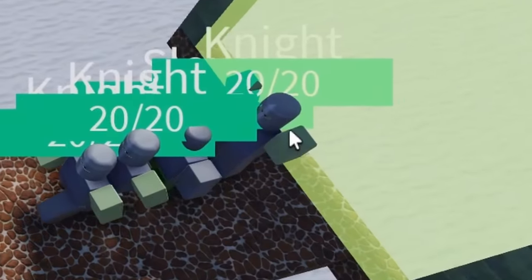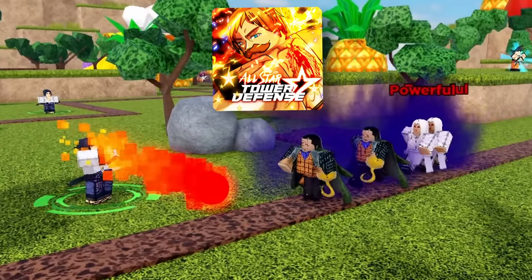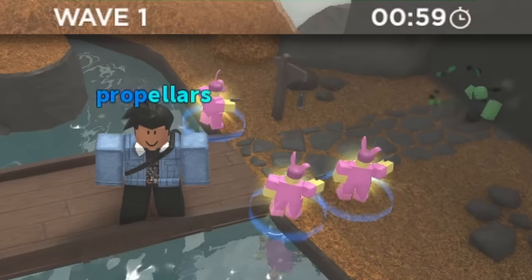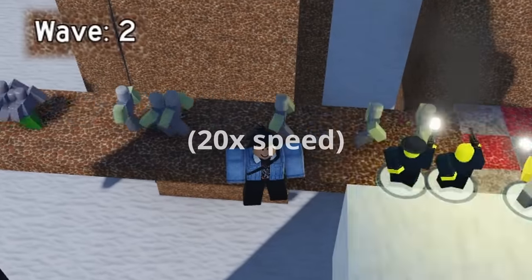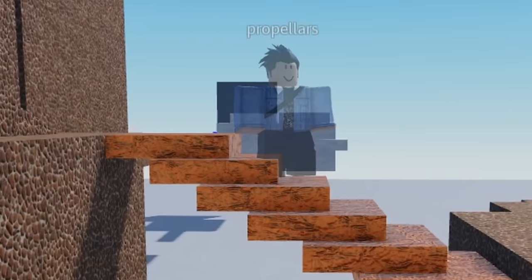By far the biggest problem is the speed of the zombies. This is something even the big tower defense games can get wrong, but this is by far the worst I've ever seen, with the first wave taking 143 seconds, as opposed to 10 or so for the real Tower Defense Simulator. The towers themselves were somewhat accurate recreations, but after another 105 seconds on wave 2, the slow pace was just too much, and I left the game.